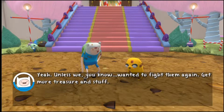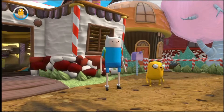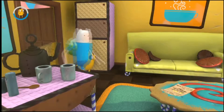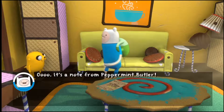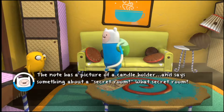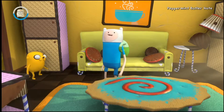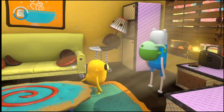Those guys won't be boggling up again. Dang, Jake is beat up pretty bad. I wanted to fight them again, get more treasure and stuff. Ooh, it's a note from Peppermint Butler. The note has a picture of a candle holder and says something about a secret room. What secret room? What a mess. Ooh, matches.